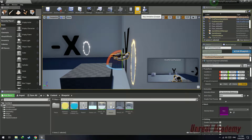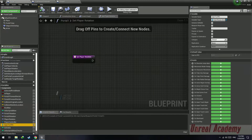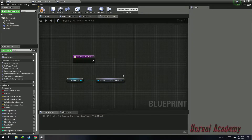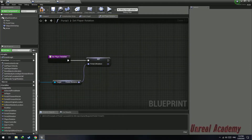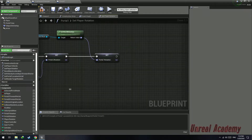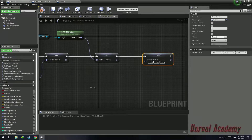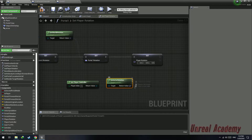So we have to subtract 90 degrees from the player's rotation to make the player look forward when he gets teleported. Open up your portal 1 blueprint, open up your set player rotation function that we created in the first video, get the variable cast to first person character and get portal 2 rotation. After getting the portal 2 rotation, store it in the local variable portal 2 rotation. Then get the default scene root, get its world rotation and store it in the local variable portal 1 rotation.